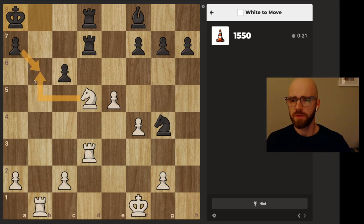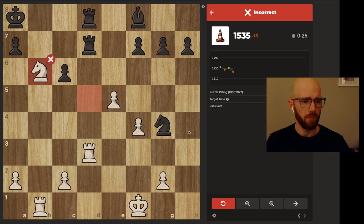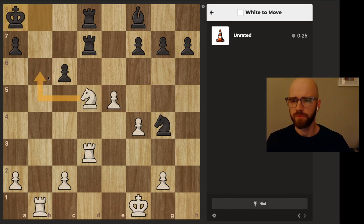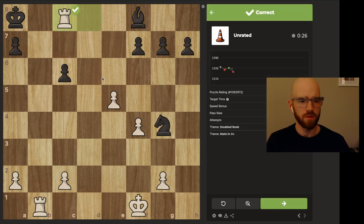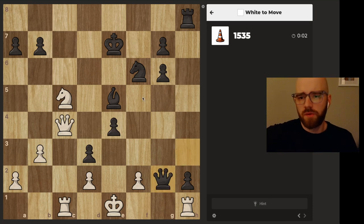Knight b6, recaptures — yeah, there it is. I thought knight b6 takes rook a3 is just checkmate — I guess not. Interesting. It's a bit more straightforward. Let's try one more.